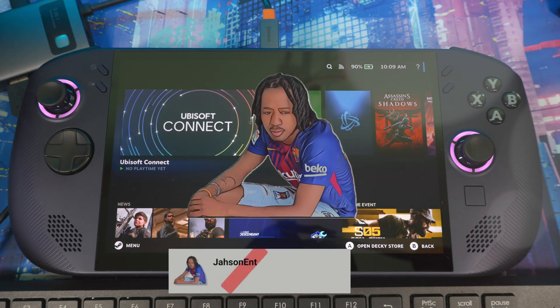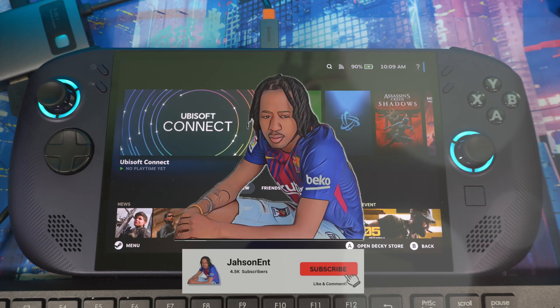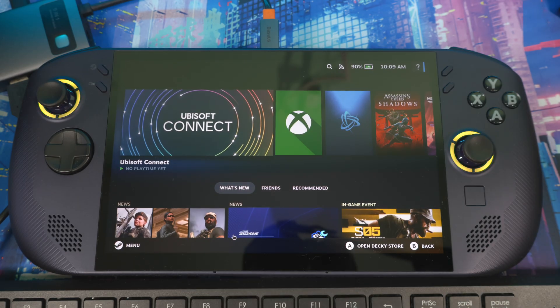Welcome back. Today I'll be showing you some essential plugins that you need for your Legion Go S. These plugins will help you be more efficient on a day-to-day basis. This is not only for the Legion Go S — you can also use it for the ASUS ROG Ally and the Steam Deck as well. Most of these plugins are filling features that are missing if you updated to SteamOS.